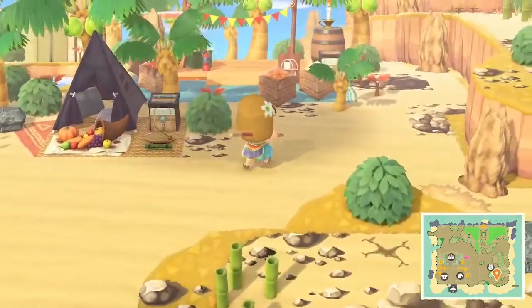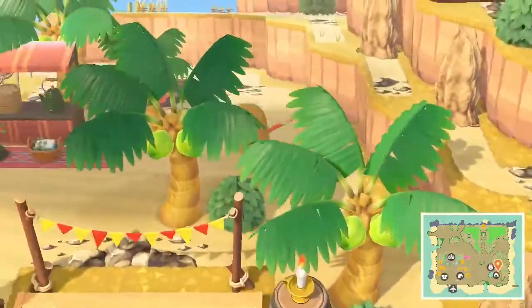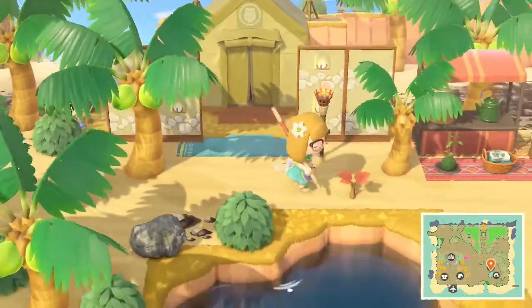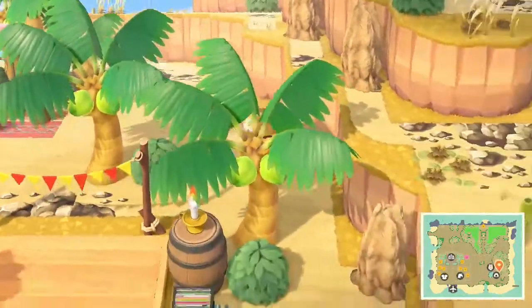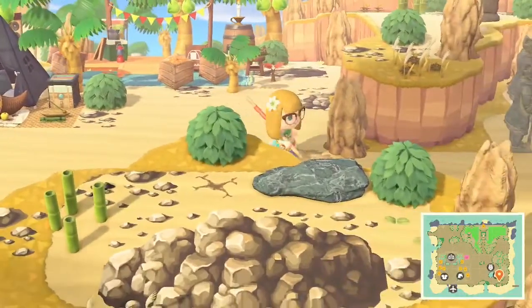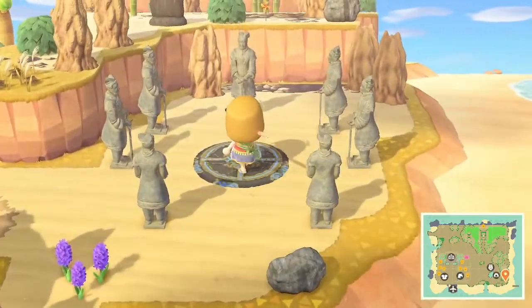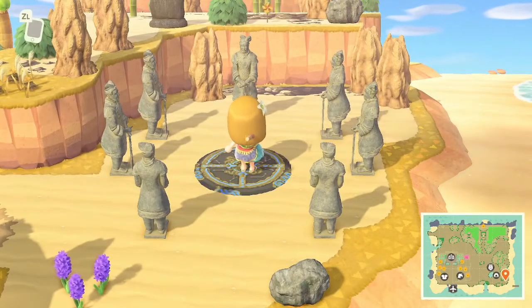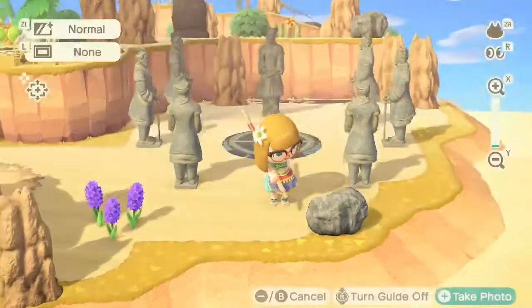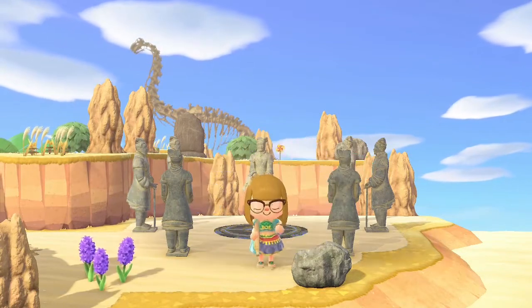We have the campsite and then what I guess would be the shop where you can buy things. Let's come through here — oh I know what this is! It's the Seven Heroines, right? The seven statuette things. I do recognise this area from their Instagram, because if we look up here we can see the divine beast Vah Naboris up there.